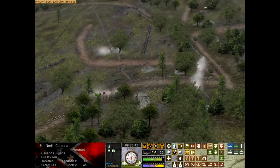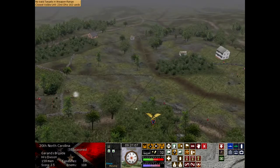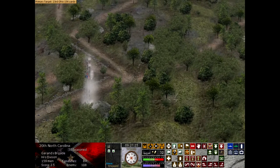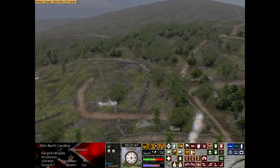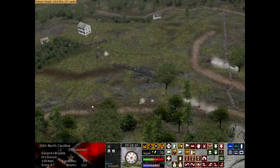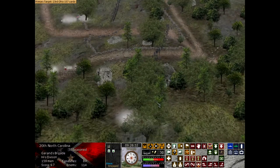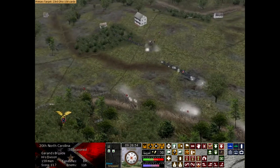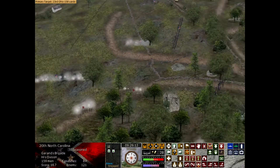More Union regiments are starting to come up in the center. My artillery is firing down, but their attack is relatively slow — they're hitting this right flank but not doing it in force. I speed up a little bit and now they're starting to move forward and engage my Confederate regiments. The 20th North Carolina is still engaged over here. They retreated a little bit, which is why they're in the woods. My artillery is just shelling them to pieces, which is totally fine with me.